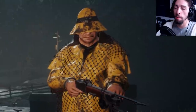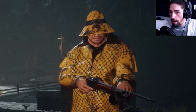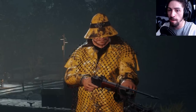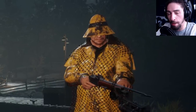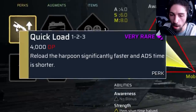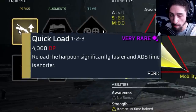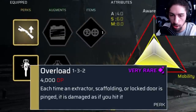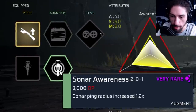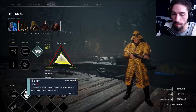Fisherman's two abilities are: he places a sonar on the ground which pings the area and will outline survivors in an aura if it pings them. He also can shoot a harpoon gun for up to three ticks of damage depending on how much you've charged it. I have Quick Load because I like to use the harpoon a lot — it lets me reload faster and ADS is shorter. I also have Overload Battery Pack and Sonar Awareness, and usually run Optics or Flip on him.